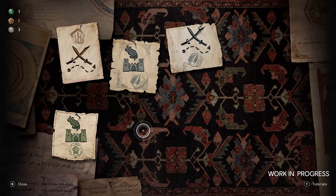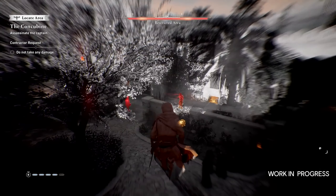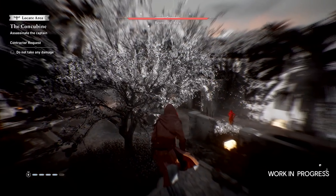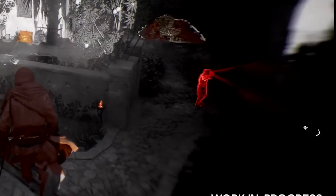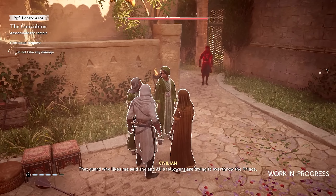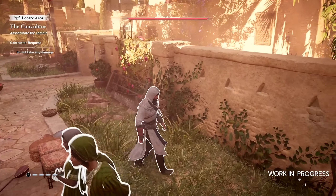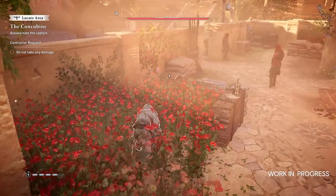Another thing aiding stealth is eagle vision. From a basic standpoint it's much the same as always — it highlights enemies, puts you in a dark zone, and shows hiding spots. But one thing you'd notice if paying close attention is that you can see the vision cones of guards and enemies, so you can more easily stay out of their line of sight. This adds consistency and removes the gamble of whether a guard may or may not see you around a wall.